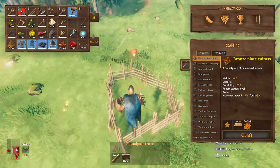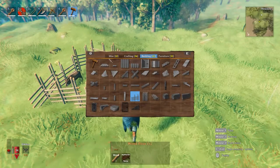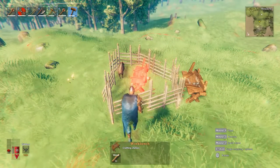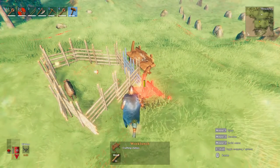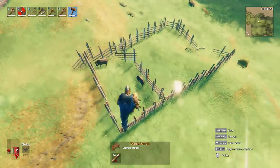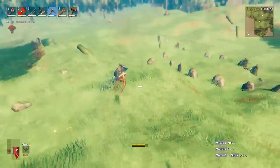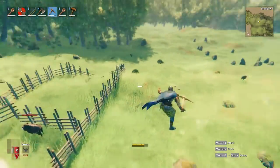He will not eat the whole stack at once. Keep in mind: if it is not inside the range of a workbench, items on the ground will start to despawn. Any items within range of a workbench will not despawn, so you can drop the whole stack in the pen and just leave it. I have another pen set up over here already with two boars that have already been tamed, so let's go feed these guys.